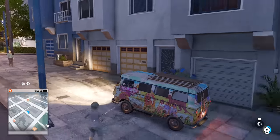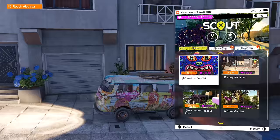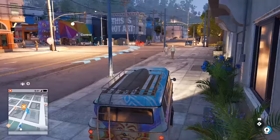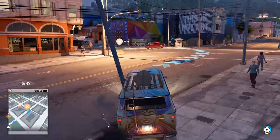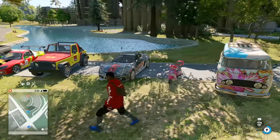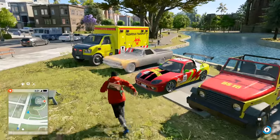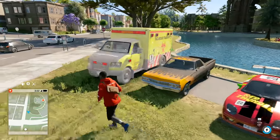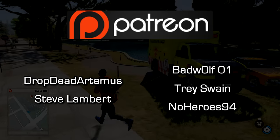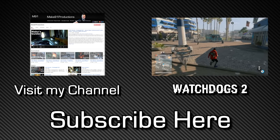That's all seven of the super secret cars and unique vehicles in Watch Dogs 2. They'll all be added to your car-on-demand app so that you can drive them at any time you desire. Thank you guys so much for watching. Please share it with a friend if you found it useful, and drop a like so I can continue making videos in the future. Special thanks goes to Drop Dead Artemis for supporting the show on Patreon. Hopefully I see you next time — peace.